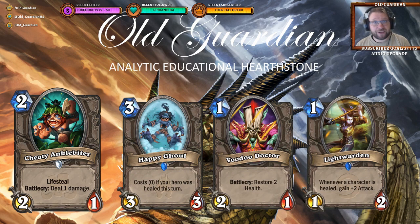We did get some exciting cards too, and I am actually pretty excited about this little fellow: Griftah the Anglebiter, a 2-mana 2/1 with lifesteal and a battlecry to deal 1 damage. And because the minion has lifesteal, the battlecry also has lifesteal — so it deals 1 damage and lifesteals from that. I am particularly excited about this in decks that want to run stuff like Happy Ghouls and Light Wardens. If you take a look at Heal Zoo right now, one of the weakest cards in Heal Zoo is Voodoo Doctor.